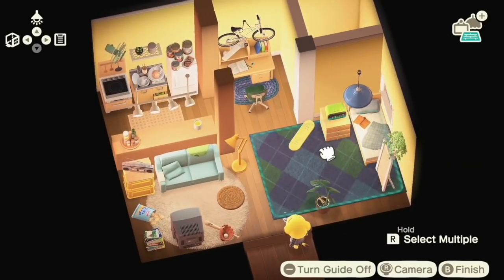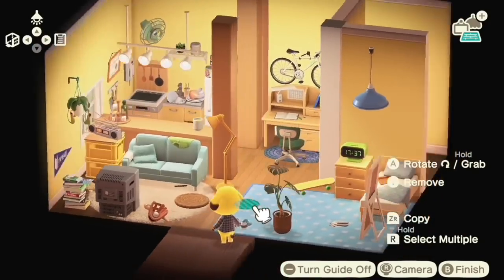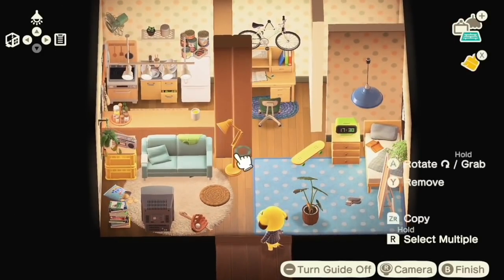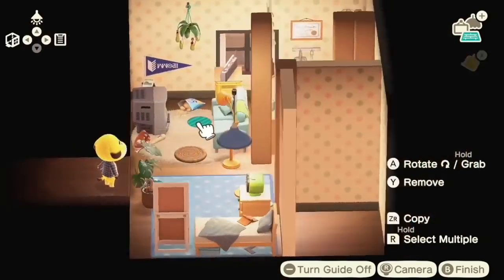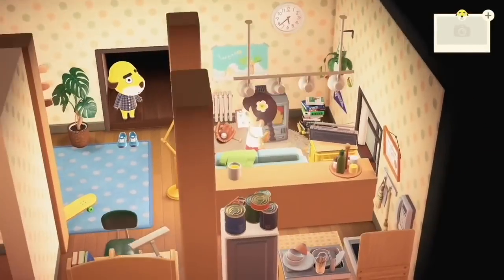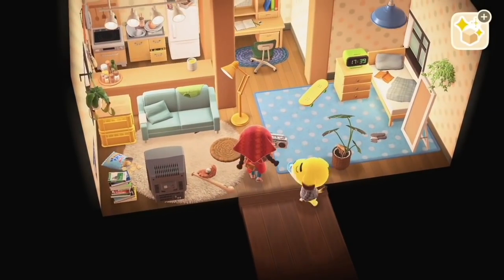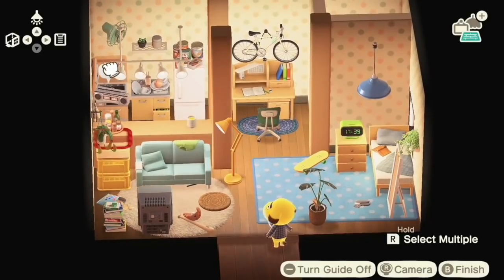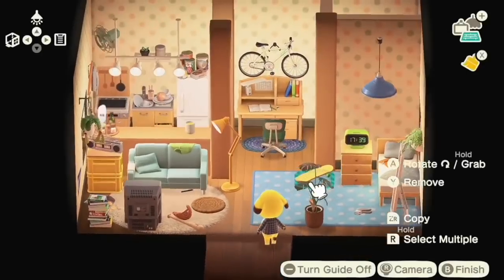I can't pick a wallpaper to save my life. Look how yellow this is - what was I thinking? I reached for the Argyle as always, and I ended up going with this polka dot, which I think is so cute. I loved the double polka dot I ended up going with in the end. And the skateboard on the wall is very adorable. We ended up going with the field sounds for the ambiance.